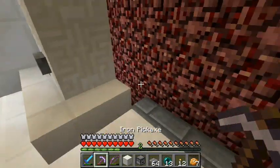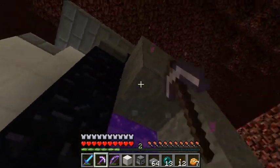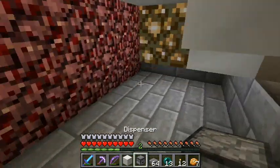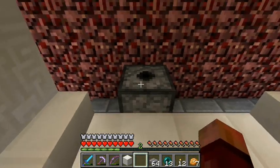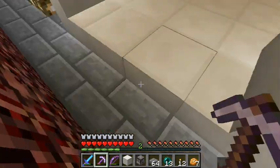That's not going to work. In the newest snapshots, you can have dispensers pointing in directions, so you can even have fire underneath. It doesn't help us here, but it's still really cool. I'm going to have cobblestone waiting for me on the other side.